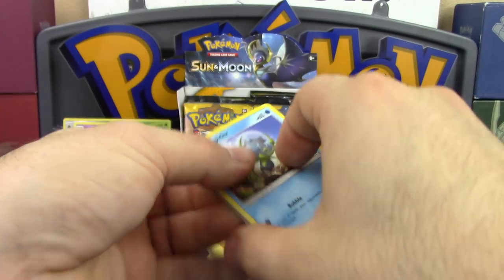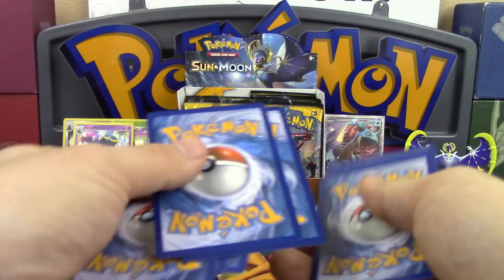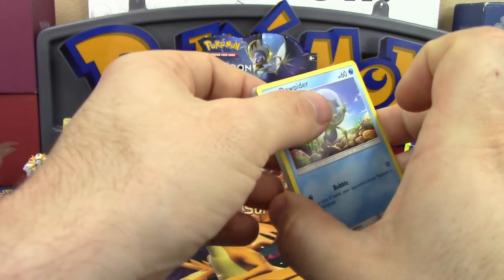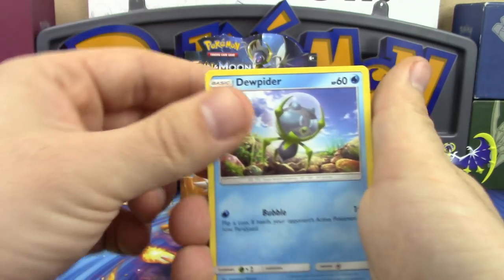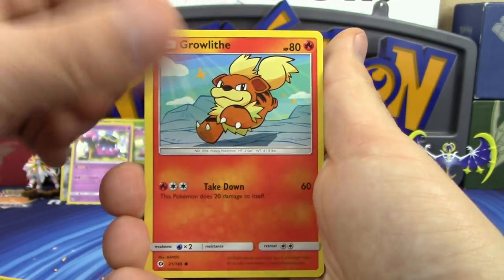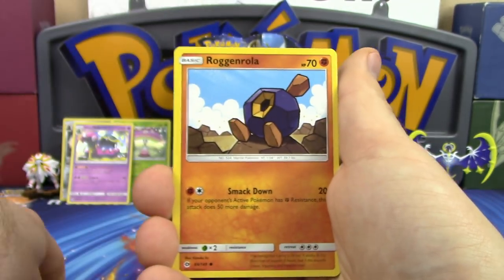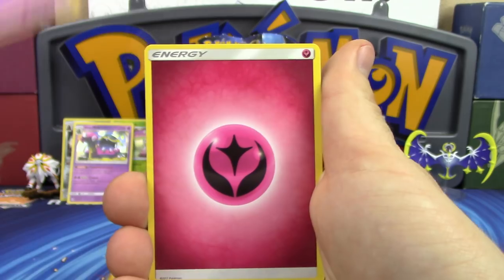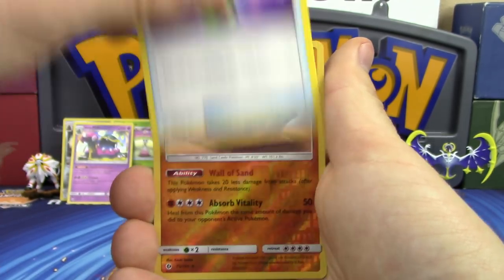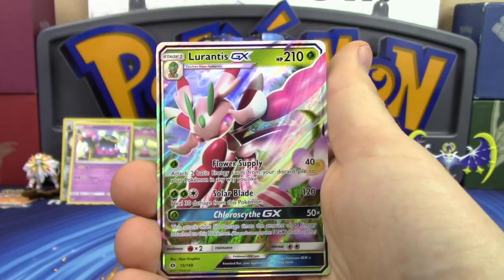Vikavolt would work well in any colorless deck requiring extra energy — Lugia in Expanded, potentially Dragonite. Next pack: Dewpider, Alolan Meowth, Growlithe — wow that Growlithe looks cute! — Rockruff, Corsola, Fairy Energy, Professor Kukui, and Repel. Palossand is our reverse holo rare.